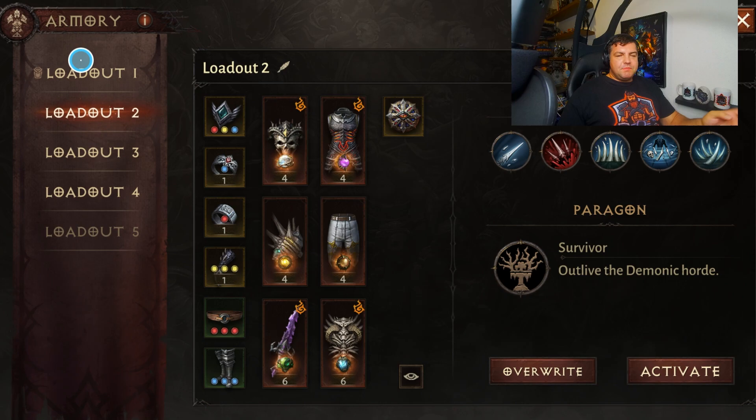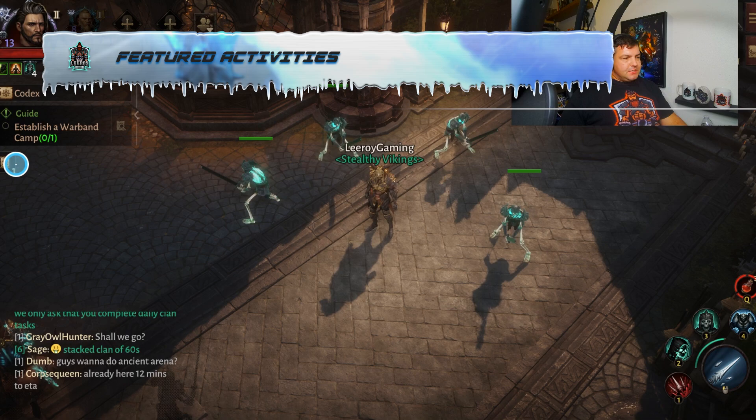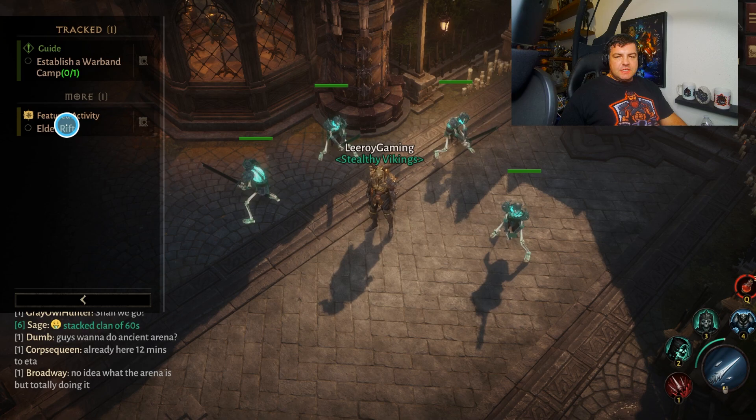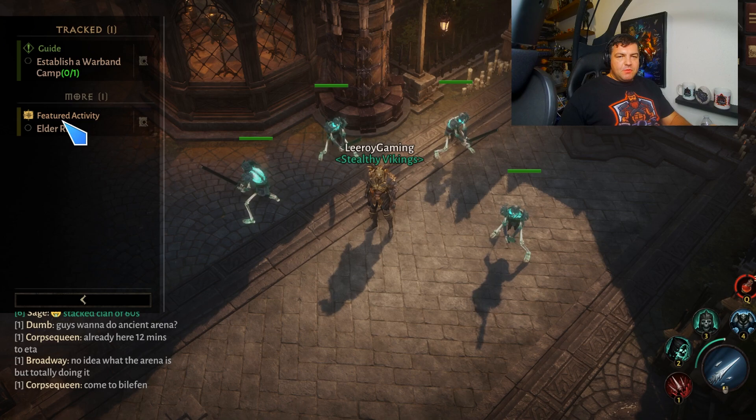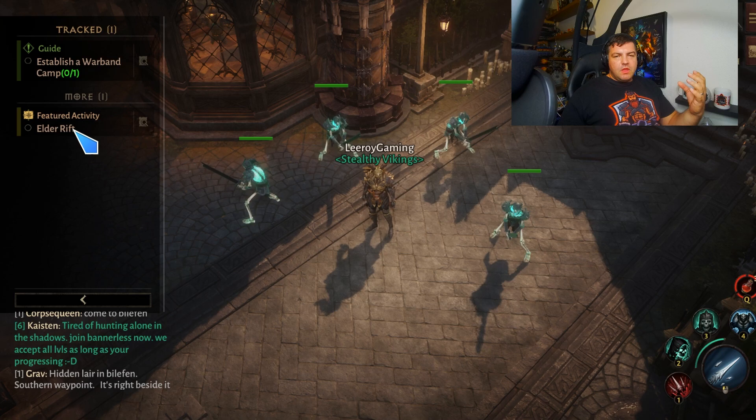My next tip has to do with doing the featured activities. If you click on your tracker, you're going to notice there's always a featured activity — right now mine is for Elder Rifts. What the featured activities do is when you complete them, you're going to get points towards your battle pass. Regardless of whether you're playing free-to-play or if you have the paid battle pass, this is really helpful because it's going to give you points towards the battle pass, which unlocks loot for you as rewards.